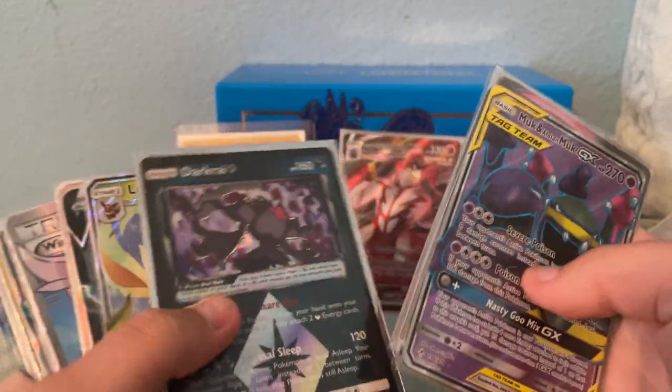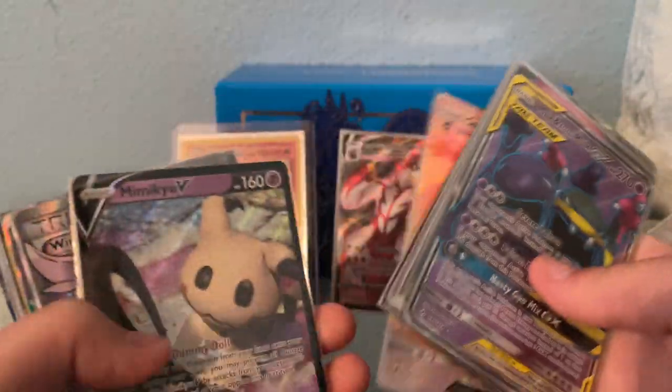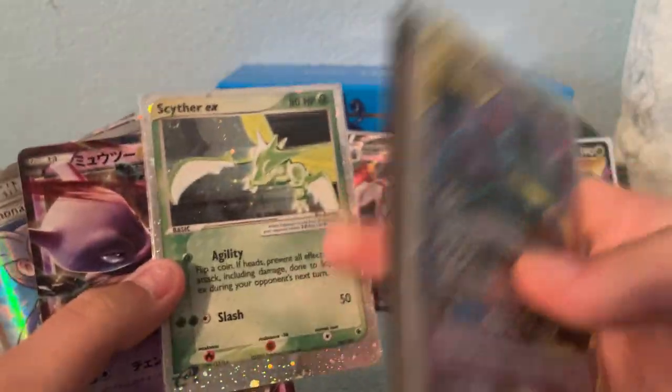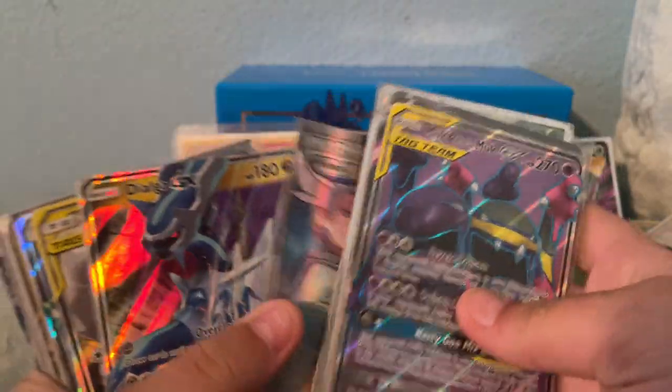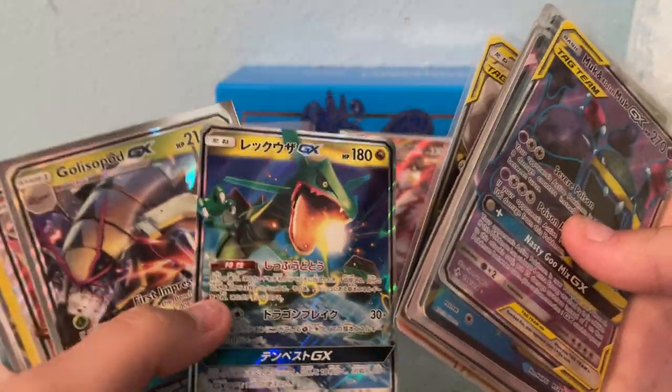Bridgette. And this is the last of my cards. I'm not gonna trade this. Mimikyu V. Scyther EX — old EX card, this one's really sick, probably won't trade that. Japanese. New too. Japanese Tag Team. Japanese Rayquaza. Dhelmise.